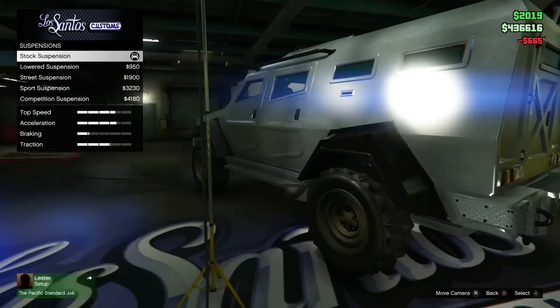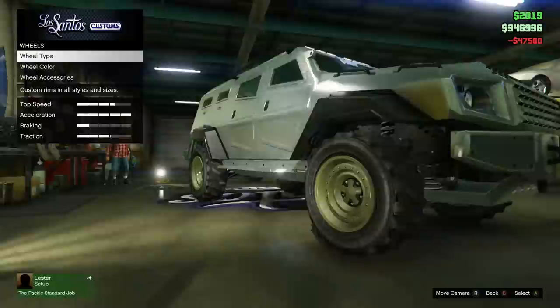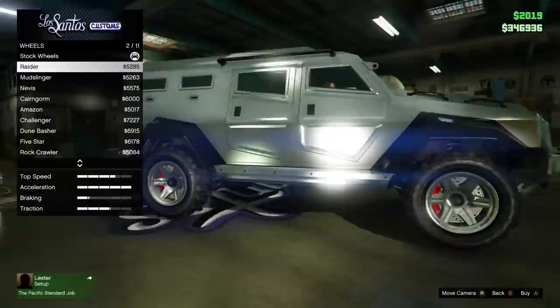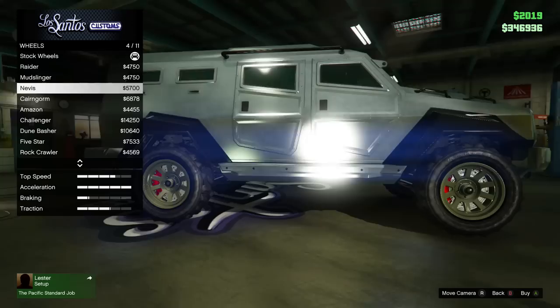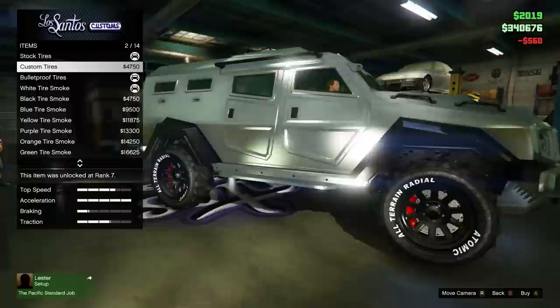Suspension — we can lower it very slightly, but we're going to put it on anyway. Transmission — race transmission as usual. Turbo tuning as well. For wheels we're going to go off-road because it's a heavy duty vehicle. I could go for chrome rims but I think I'm going to black them out, so I'll go for stock rims. There's quite a lot of similar rim types for off-road — I'll go for a nice simple design, and then wheel colour blacked out. You get bulletproof tyres on it anyway, which is good, and black tyre smoke too.